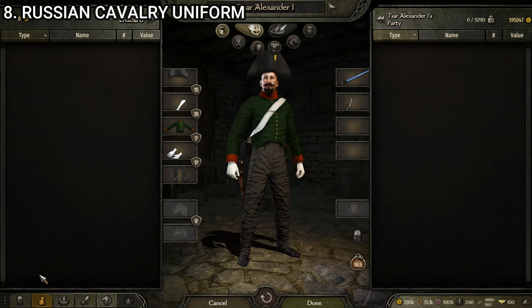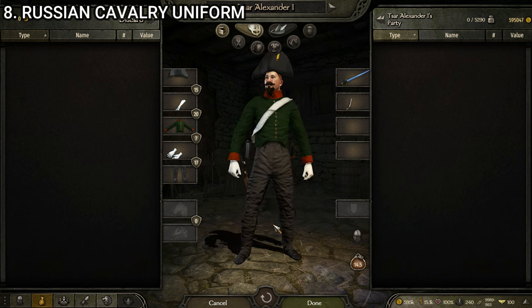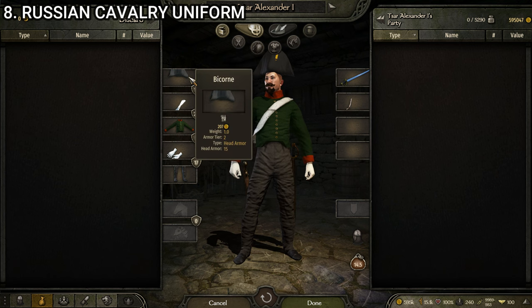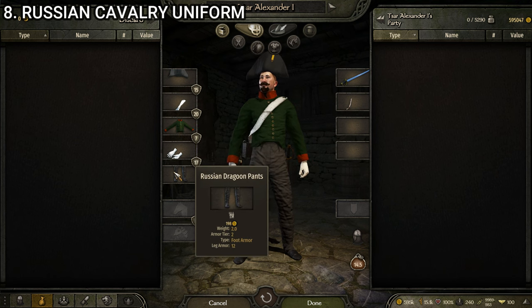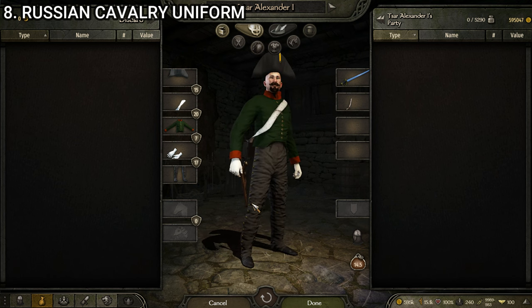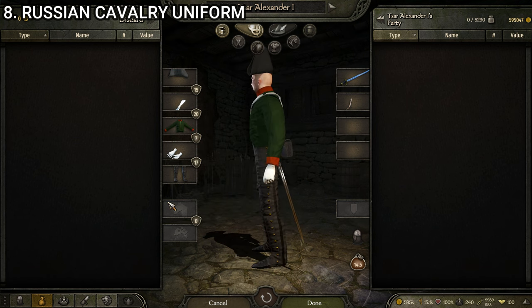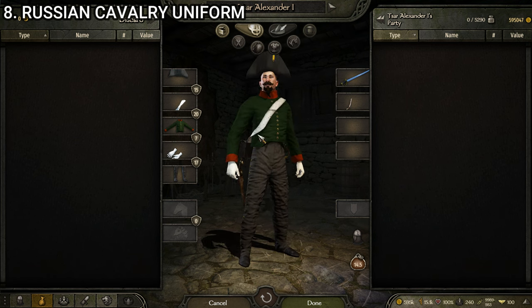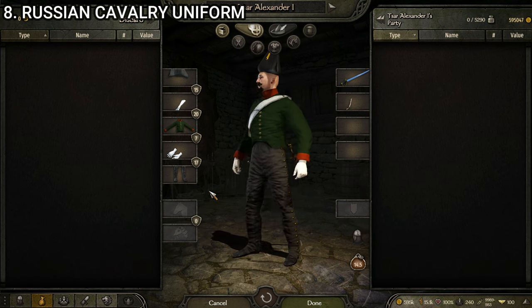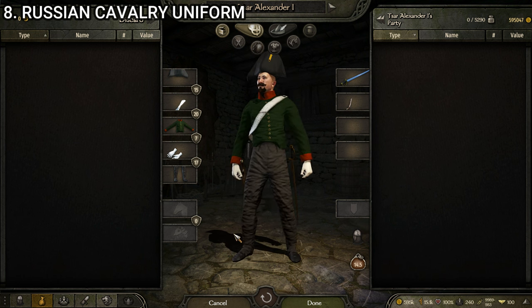Next up we have the basic Russian Cavalry. Pretty standard for basic cavalry units — a lot of them look something like this. This one I think looks decent; love the color green so it's not hard to please me there. It's made up of the Bicorn, the Cavalry Bandolier, the Russian Recruit Uniform, the Officer's Gloves White, and the Russian Dragoon Pants. Interestingly, because Russians start with the Partisan troop instead of a basic recruit, the recruit uniform is kept for their basic cavalry. I'm not nuts about the bicorn hat since it removes your hair, but overall pretty good — no major clipping and textures look good.